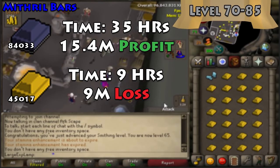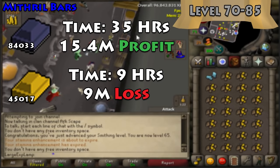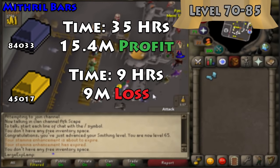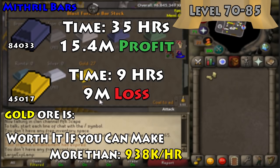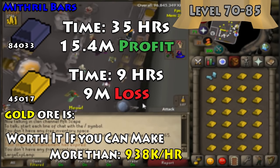If you want to splash cash and get Smithing up quickly from 70 to 85, you'd need 45,000 gold ores, taking 9 hours at roughly a 9 mil loss. Gold ore is worth it if you can make more than 938k per hour — pretty close to our earlier figure, since we're comparing the same two bar types.